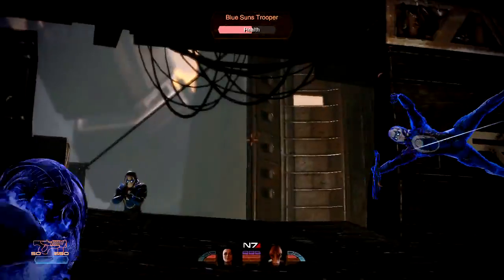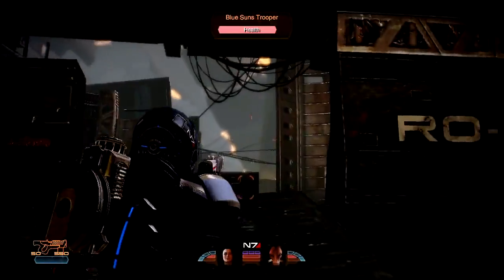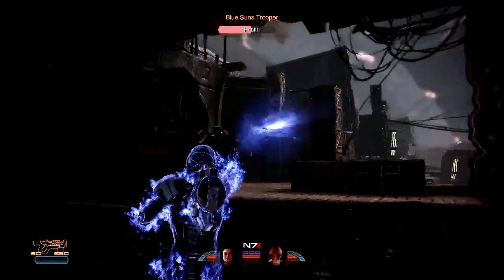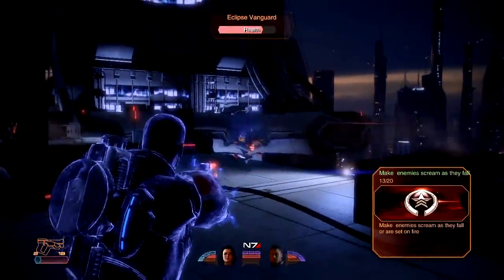You're able to lock enemies down and control their movement. We've improved biotic powers for Mass Effect 2 — you can curve them around corners or over cover to hit hidden enemies. You can precisely angle a throw or a pull to send an enemy flying off a ledge.